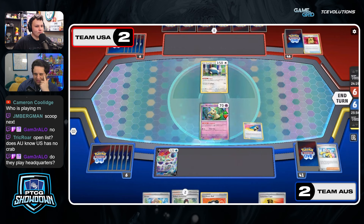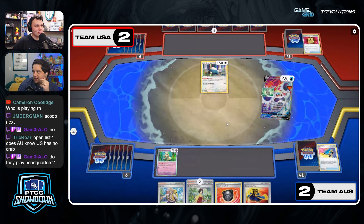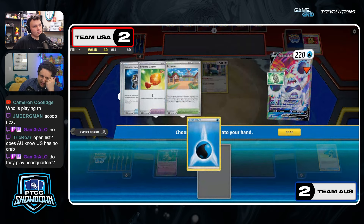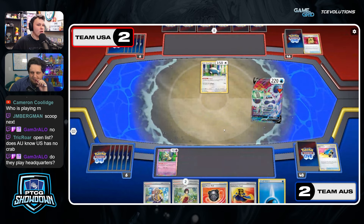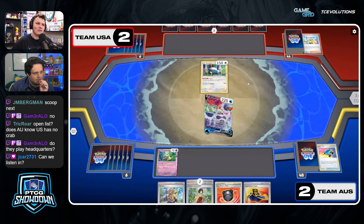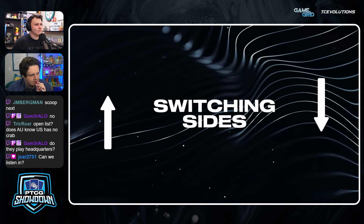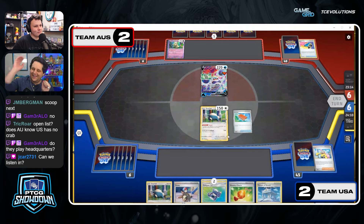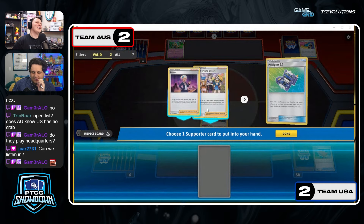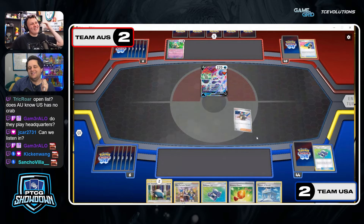Even if you had it, this Australia list only plays like two stadiums but they can always get them back. You'd have to Siren back the stadium — you'd never do enough. Here comes the mill. We could listen into Team US, see if they have a plan or if they're just checked. 'Dude, this is crazy. Just Penny. Just Penny. What? Why are we scooping? We know we're sending Chien-Pao next — we have to.'